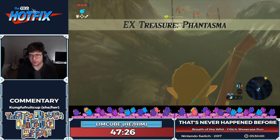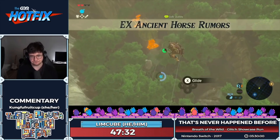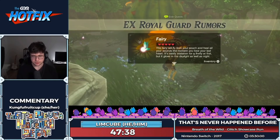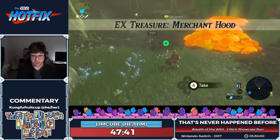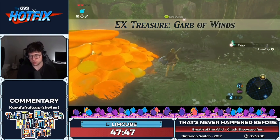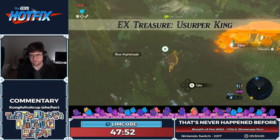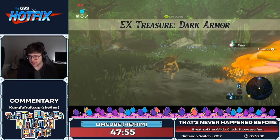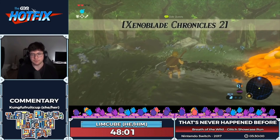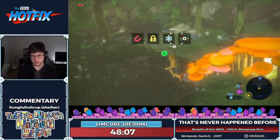We're stopping at this fairy fountain — not for a glitch, but fairies are one of the most efficient early-game healing items since they revive Link to full health if he would otherwise die. Also worth noting: by crouching and pressing X, you can do little crouch hops — you stay stealthy but move faster than a normal crouch. Jumping while crouched gives these little hops.